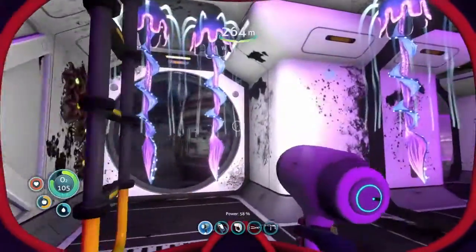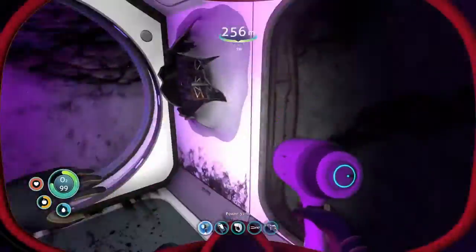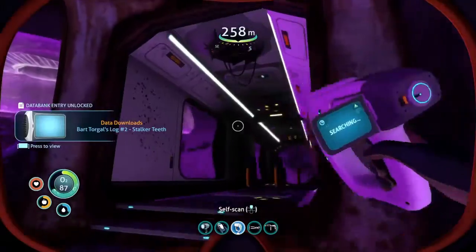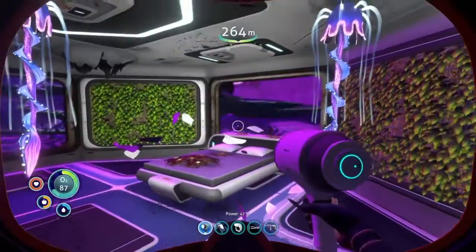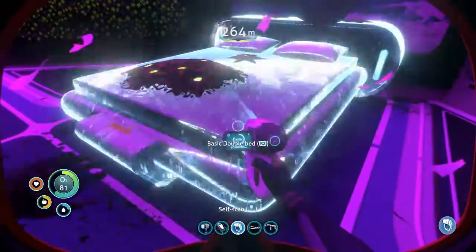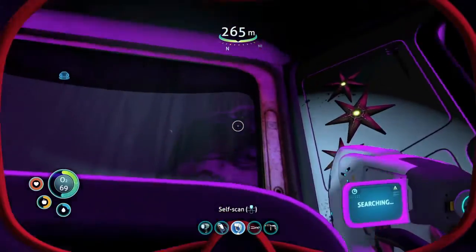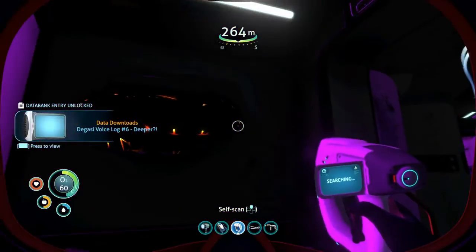Looks like there's parts out here for something — we should probably go back and scan that. This is the observatory, we already scanned this. Integrating new PTA data. We got a bed — so I'm guessing we can finally sleep now. That's pretty cool. Wall planter — we could plant. We got to seek fluid intake. Integrating new PTA data.